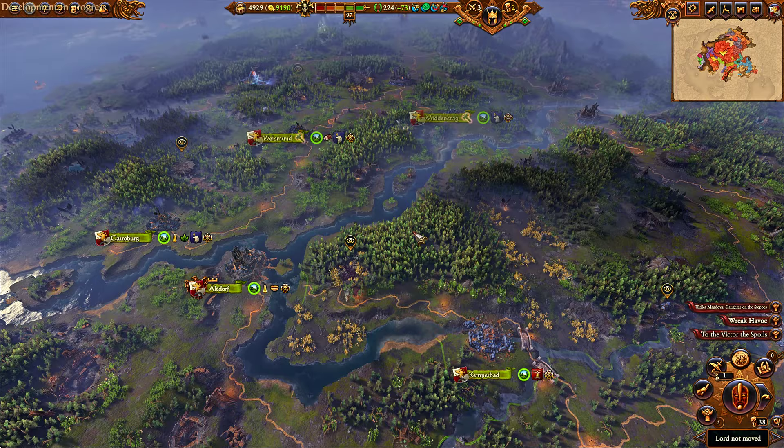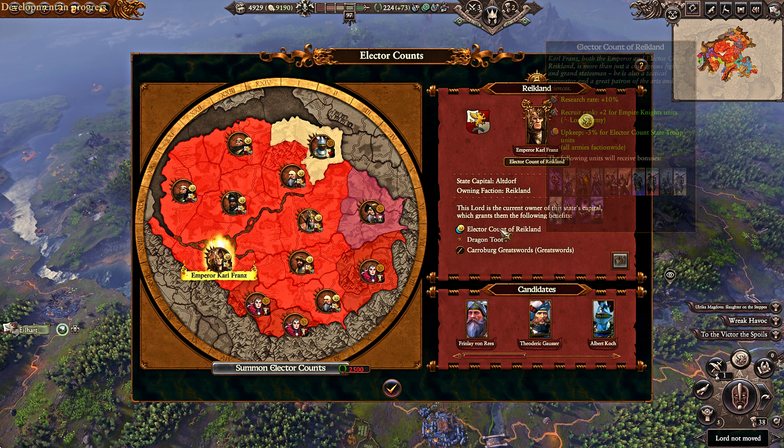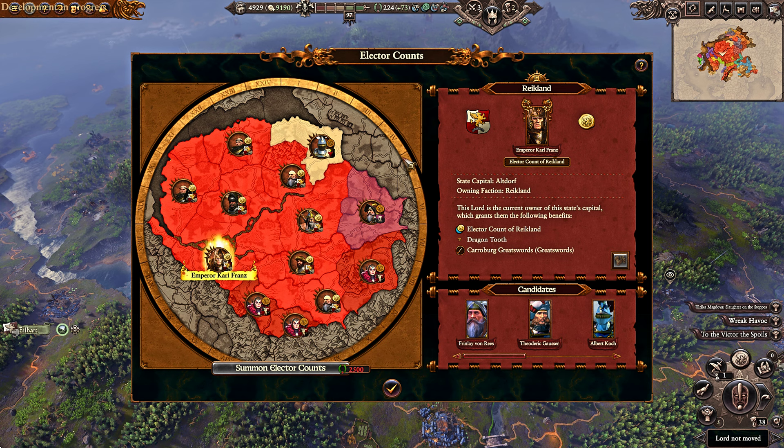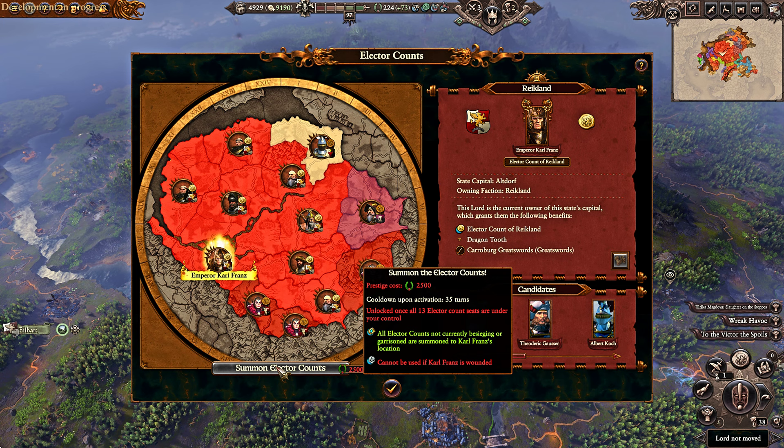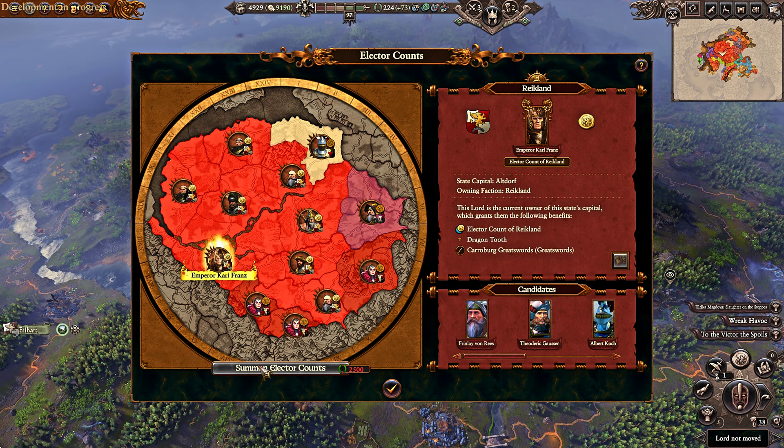Now let's take a look at the Elector Count. The way you unlock the Elector Count State Troopers depends on the campaign. Volkmar does it for the Books of Nagash, Gelt will do it for Research, Marcus Wolfhardt for Imperial Supplies. You still need to take control of the various Elector Counts in order to do it. You then have Summon the Elector Counts, which will teleport every single one of them to Carl Franz's location — so imagine summoning 13 armies to your location.